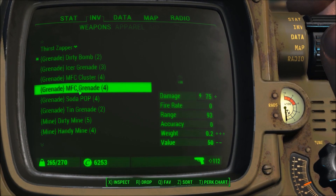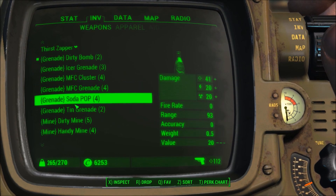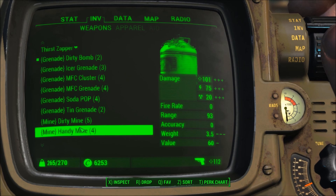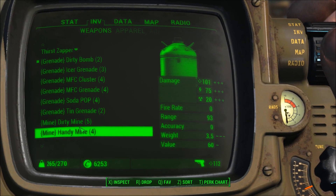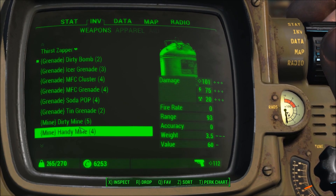You don't have to watch me scavenge for the ingredients. Some of them are kind of like the Handy Mine that's built from a Mr. Handy fuel canister. In case you're looking for a bunch of Mr. Handy fuel canisters, there are four of them outside of the Super Duper Mart.